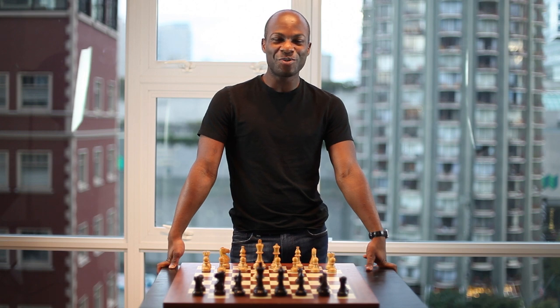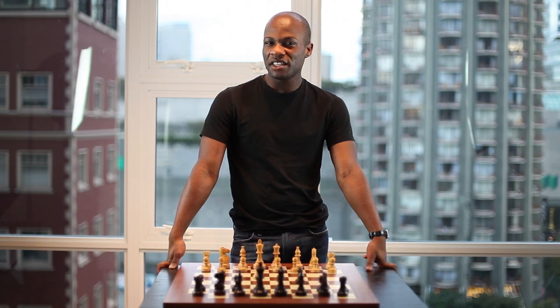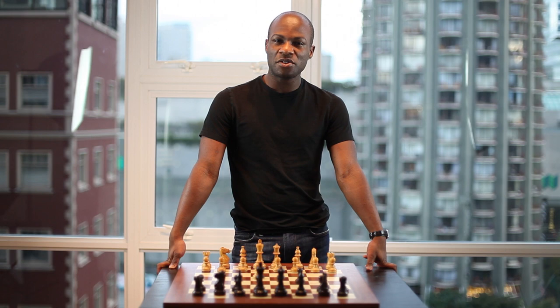Hi and welcome to chessopenings.com. Today we're going to take a look at some very interesting ideas in the Sicilian, particularly an aggressive sideline for white that gives him opportunities to take black out of theory and set up an unclear position. Let's take a look.